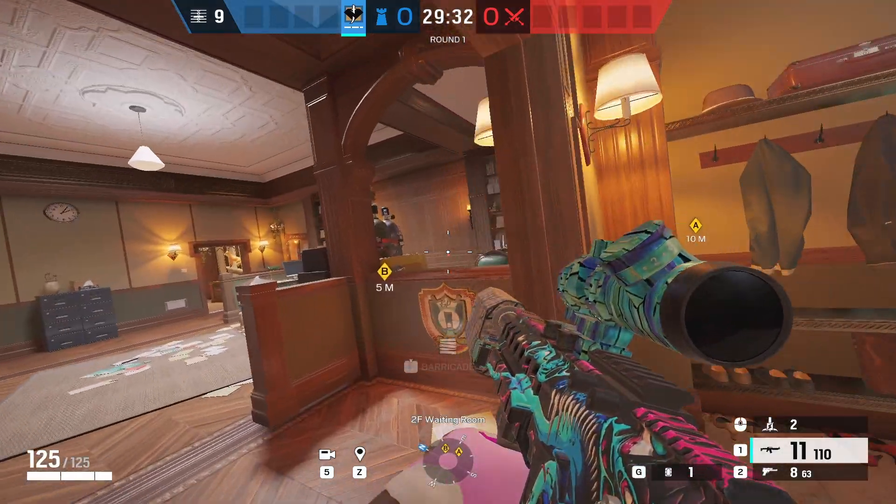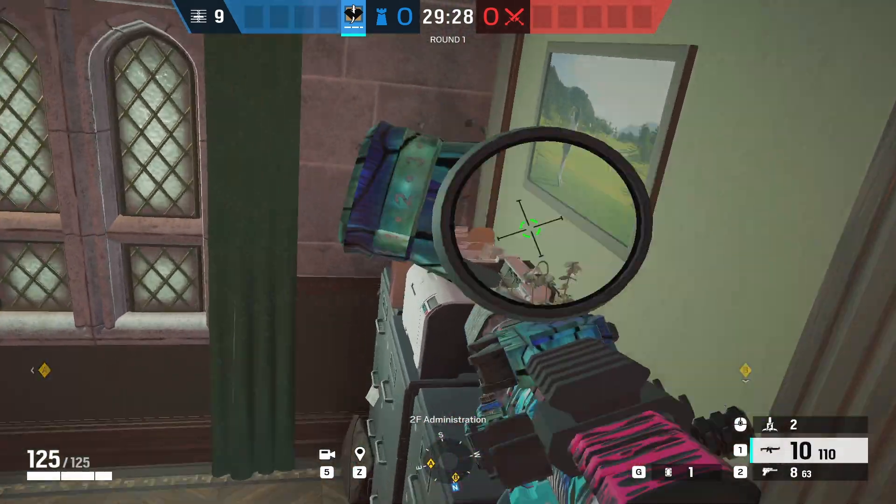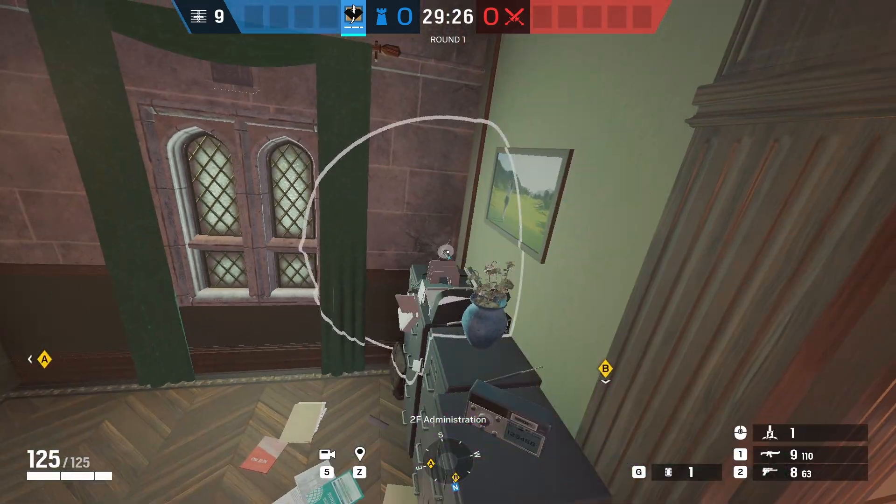Emerald Plains has this single wall upstairs which you can electrify from the opposite side, meaning it's not on the wall in an easy-to-reach spot for Twitch.